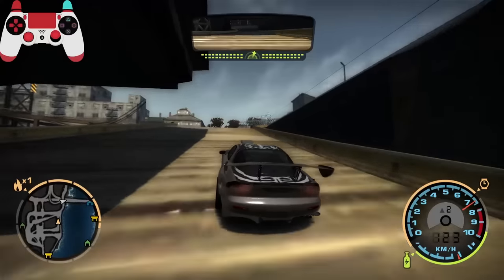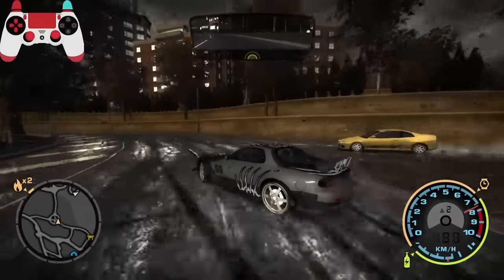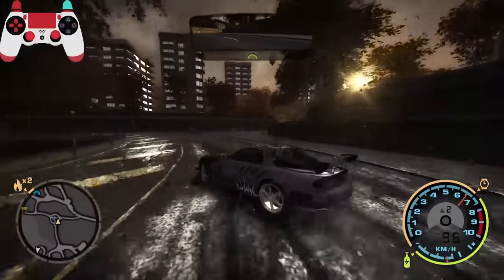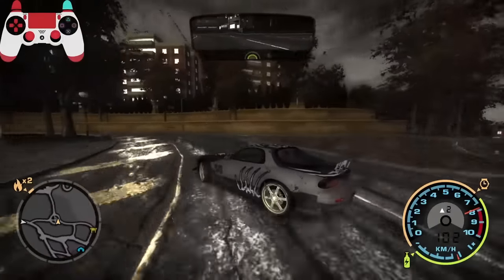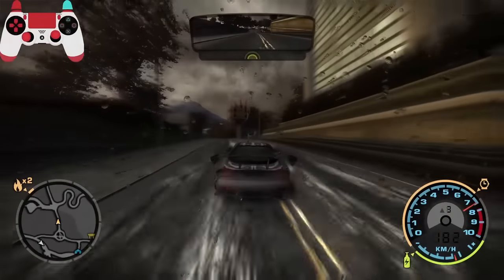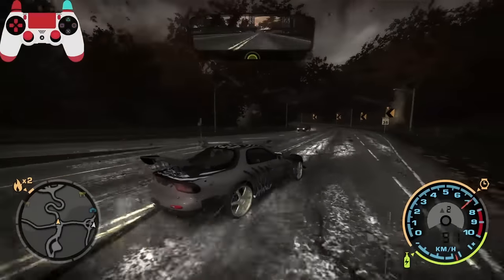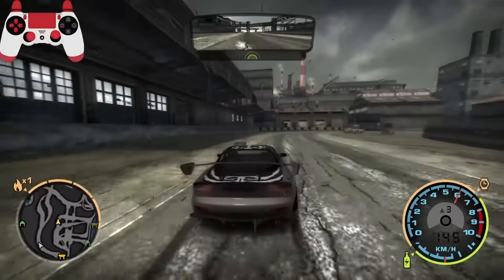For a drift spot, I like to use this port area — you don't have to worry about cops, there are many different corners to drift through, and it's perfect for beginners. One important thing to remember: in this game it's hard to spin out while drifting — and when I say hard, I mean really hard. So if you see that you're losing angle, quickly smash the gas without fear of spinning out. You don't need to be perfect with counter steering because the game won't let you oversteer to the point of spinning out.